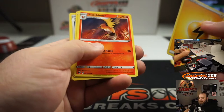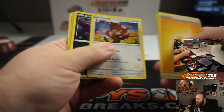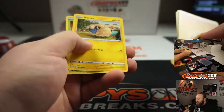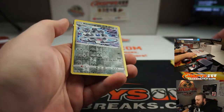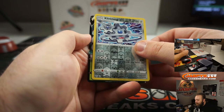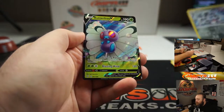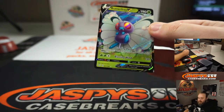Energy, Fletchinder, Rare Fossil, Furret, Grimer, Klink, Ducklet, Marit, Paras, Klinkklang — and I do see a full art. And it's a Butterfree V — very cool looking card there for you Adam.